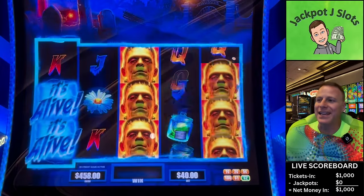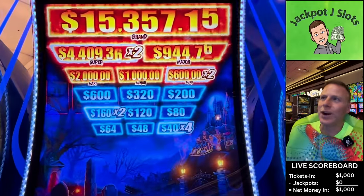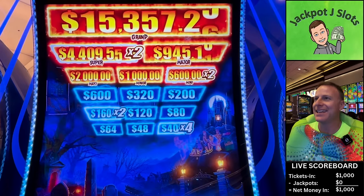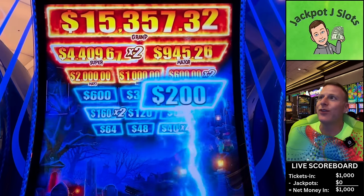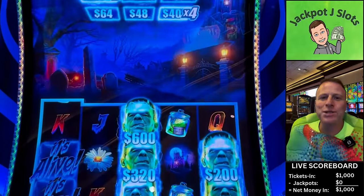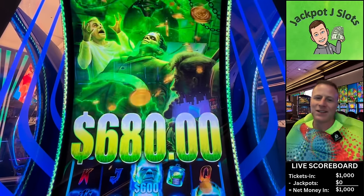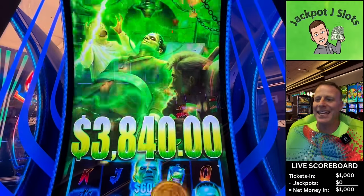Oh you get it twice now if you get any! Oh yeah, It's Alive! It's Alive! Sixty-four... two thousand dollar Maxi, sixty-four, forty-eight, three-twenty — and now it's going to go through them again. Six hundred, three-twenty, forty times four, sixty-four. Almost a four-thousand-dollar jackpot coming up! Oh look at this! Now that's a Halloween treat right there! All right, we'll skip ahead — three thousand, eight hundred and forty dollar jackpot!